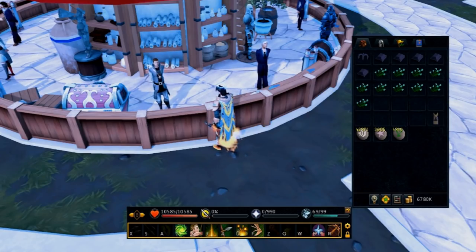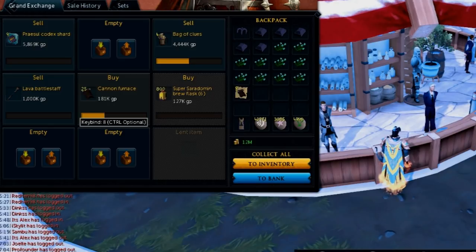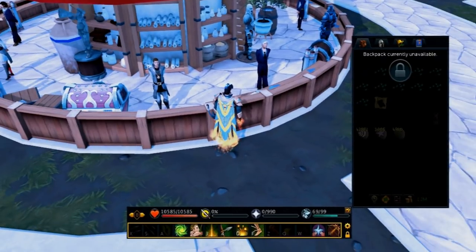Apparently the aura interface will no longer stop keybinds from working. A number of quick binds have also been added to the Grand Exchange — a very underrated update given the frustration of clicking one by one and typing things in. You can click keybinds 1 through 8 to instantly buy, and pressing Control with a keybind will allow you to sell instantly. You can collect all to inventory by pressing I, pressing B will collect all to bank, and 9 will retrieve any lent item. Small but useful updates.